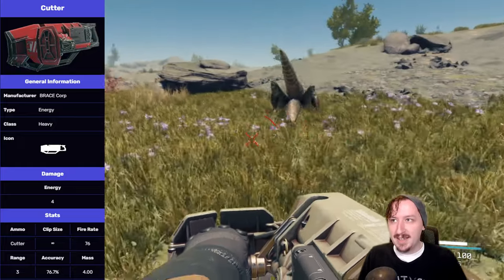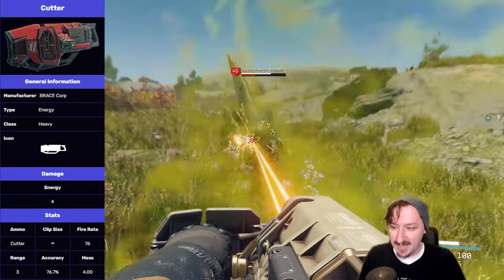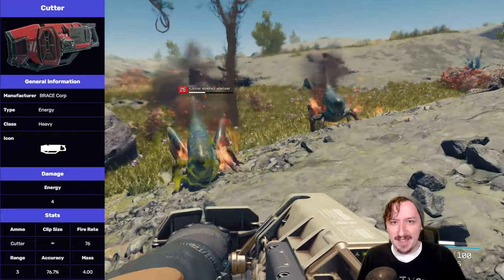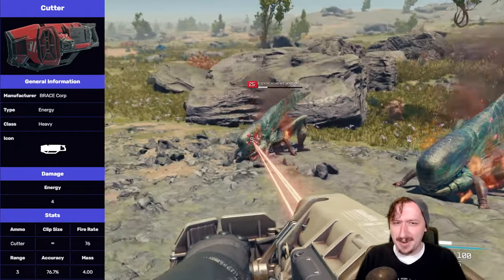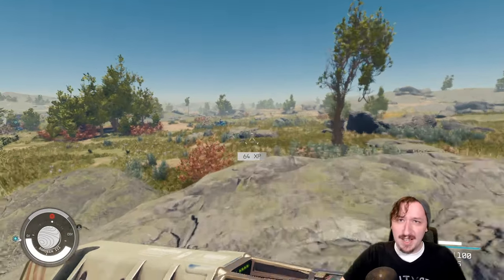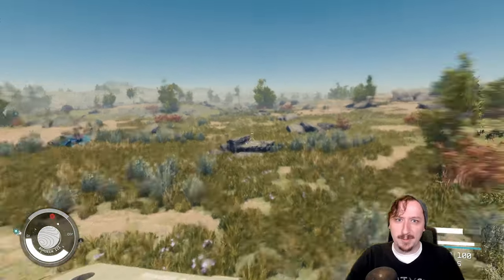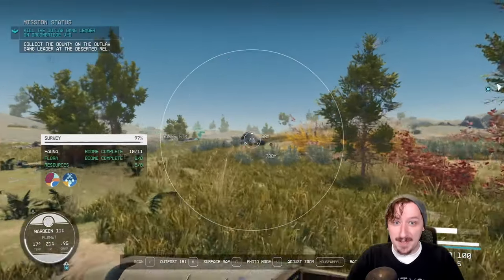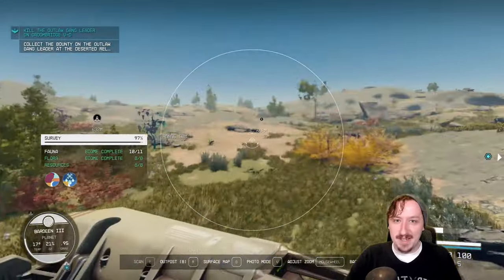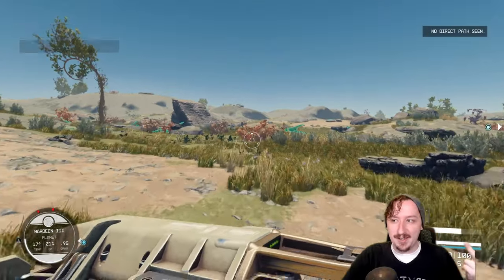The Cutter only has three meters of effective range, which is kind of to be expected — you're not going to be sniping with this. You have to get up close and personal to deal damage. It has an accuracy stat, which is weird since it's just a laser you hold on something; it can't really fly off in any direction. It also weighs four, so carrying multiple Cutters isn't convenient. They're also not worth much money, so hoarding them isn't worth it — handguns or SMGs like the Grendel or Kraken are far better for cash.